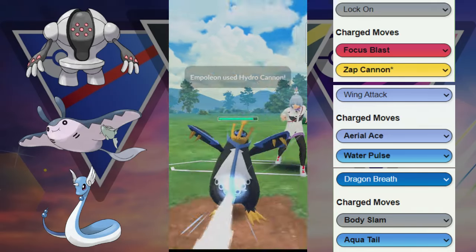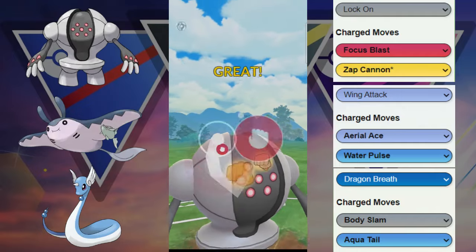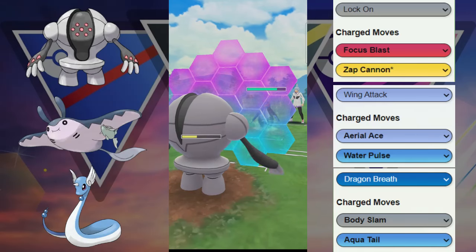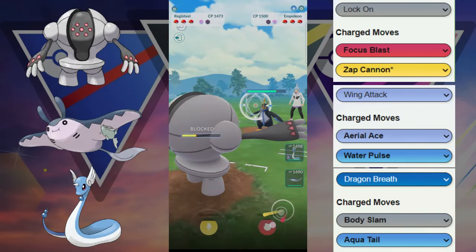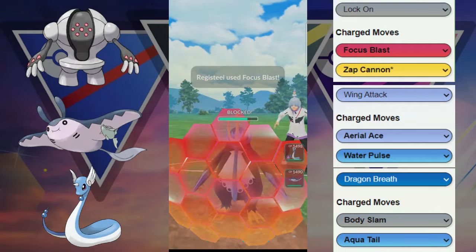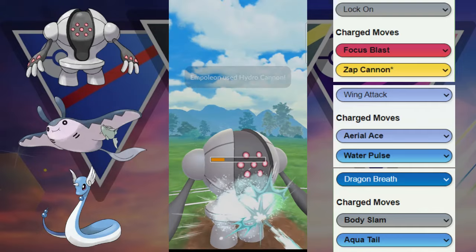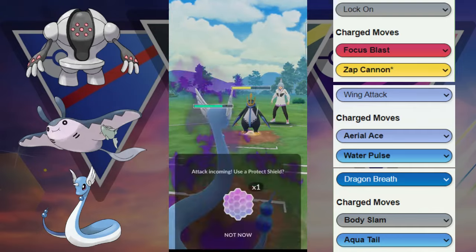Empoleon in the lead is kind of freaky because they're able to fight back with Hydro Cannons. Hydro Cannons are going to be incoming pretty quickly, and just like that they're able to get to another Hydro Cannon, forcing us to shield — if we don't shield there it's a potential farm down for them. We go for Focus Blast right here and it grabs the second shield. That's pretty good for us and we decide to let this go, trying to beat their backline with a one-shield advantage.